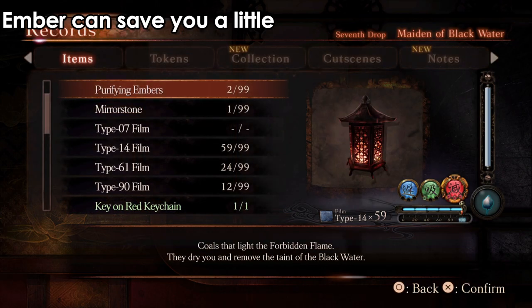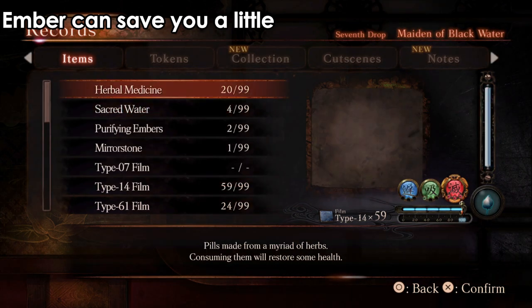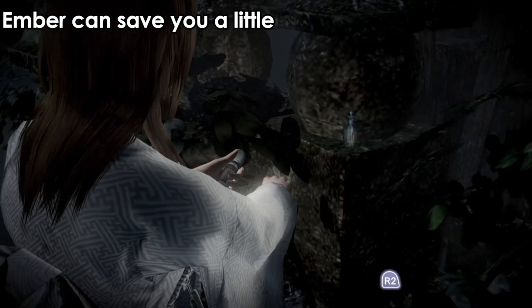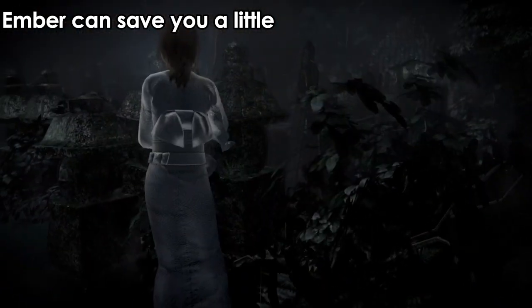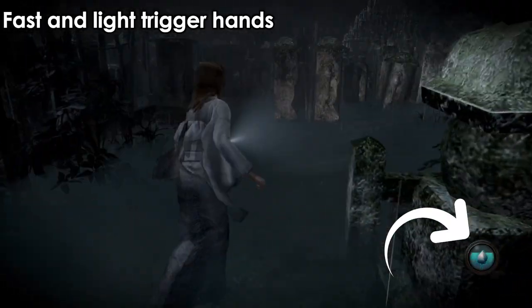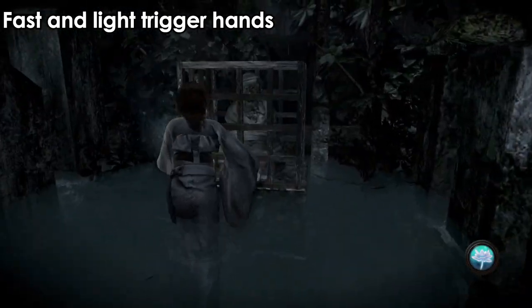Also, the mirror stone can be helpful — if you die, it will bring you back to life. Sacred water will fill your health fully. Herbal medicine will just bump your health a little bit. Since we used the ember, we can now grab that item without any effect. But make sure you don't get back into the water — as you can see, I'm getting the black water effect again, so the hands can attack me again.